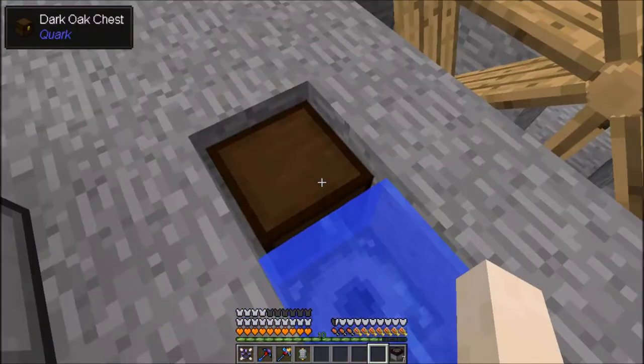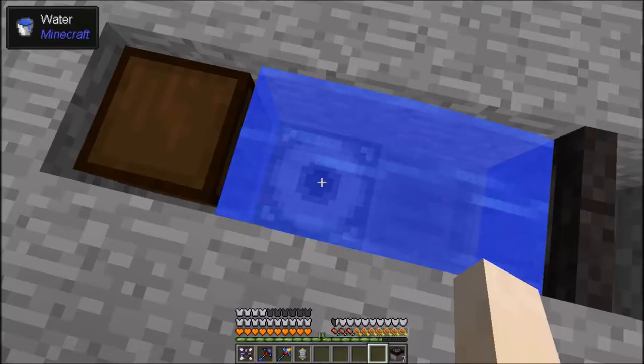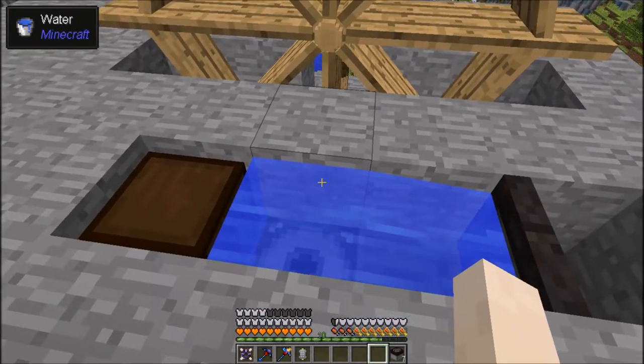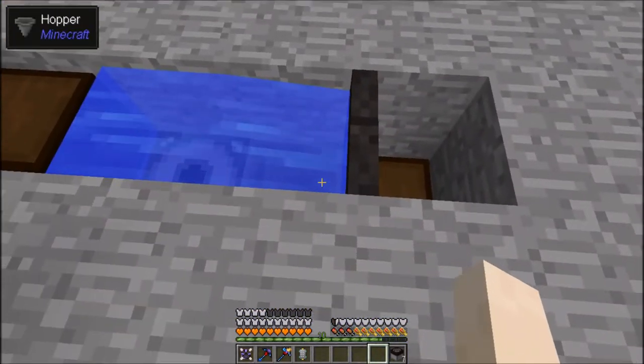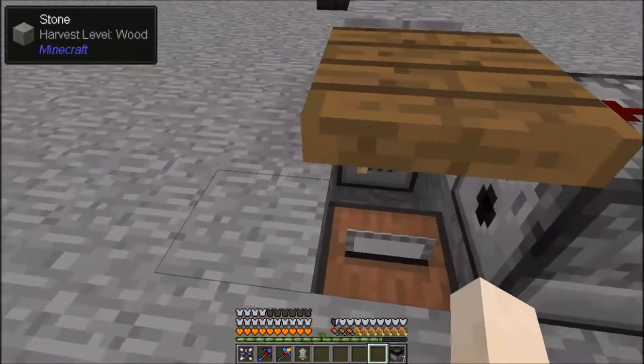I automated the millstone over here — pretty simple. The same input system pops out all its items on top, then water pushes them towards this hopper and they land into this dark oak chest. Pretty easy automation.